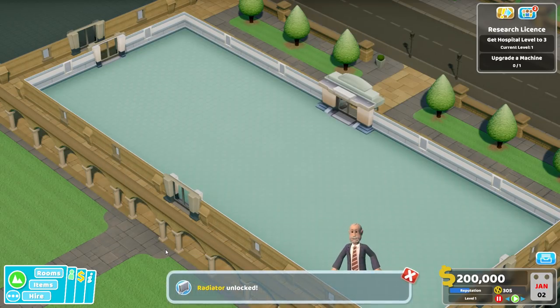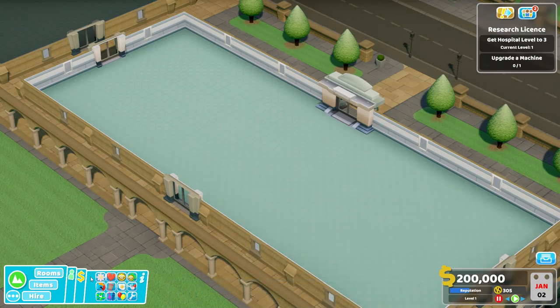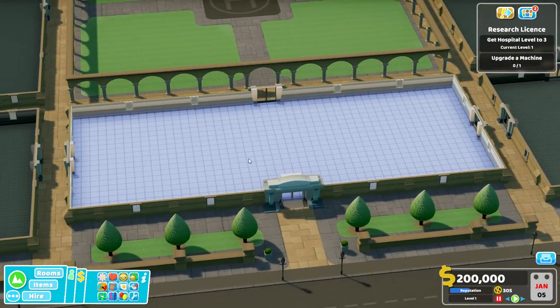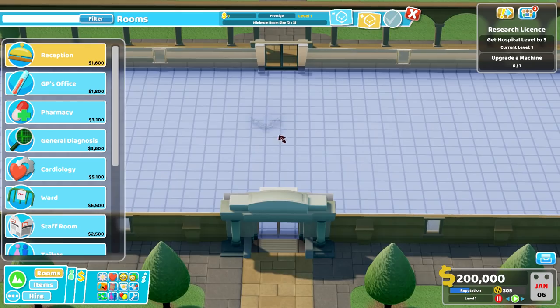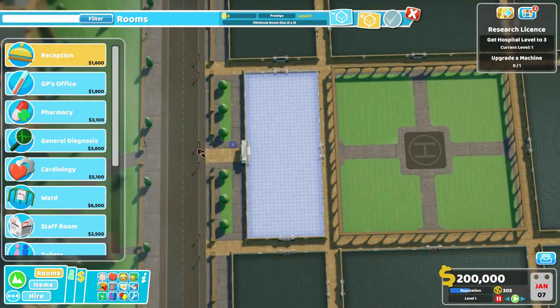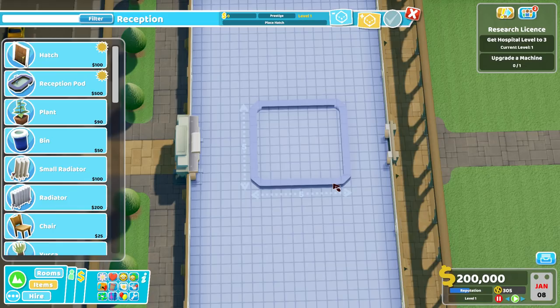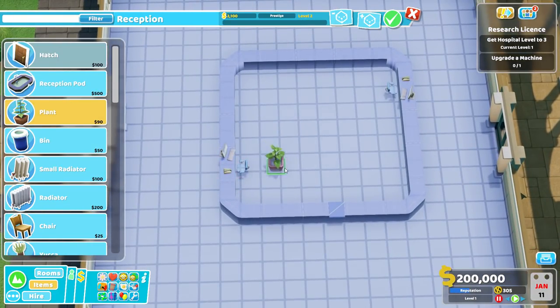If we look at our temperature and the radiator that's unlocked - staff, energy, hunger - I should use these more. We need to keep an eye on temperature as we go along. Let's have a look at our rooms. We now have a reception room. We'll put it over to the side so we can add more as and when. We may need some more in there - let's pop a yucca in the middle and a couple of small radiators either side just to keep them happy.